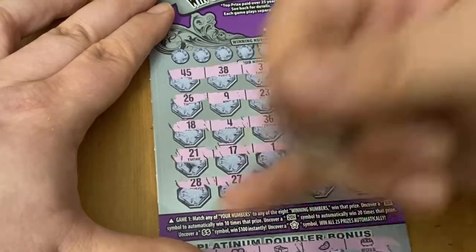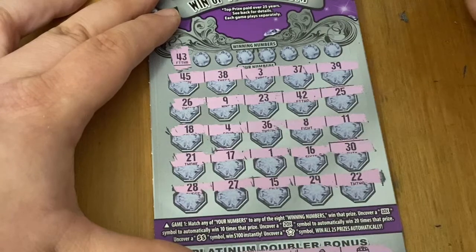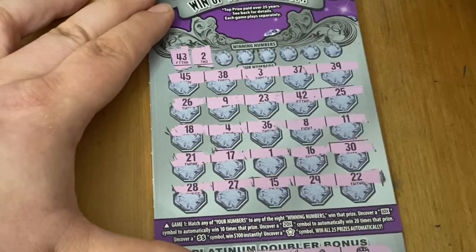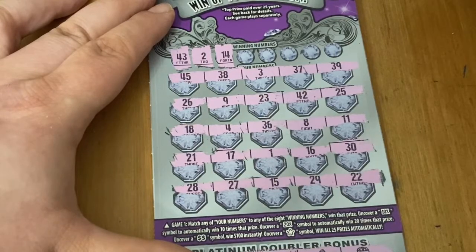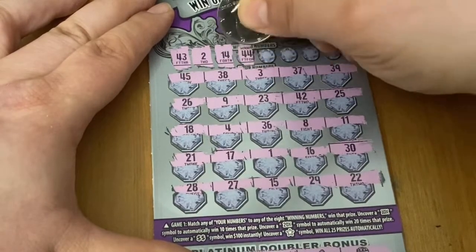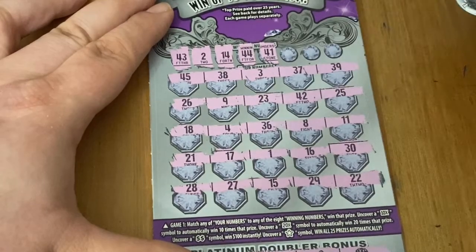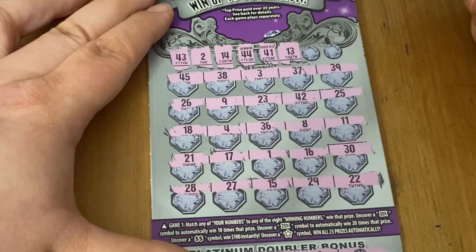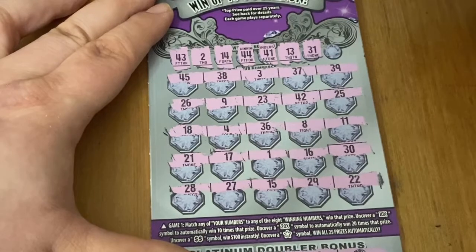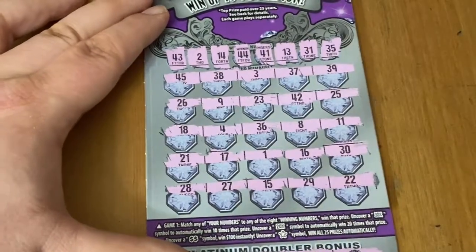All numbers up top. Let's check out if we can match any of them. First up's a 43 — no 43. A 2 — nope. How about 14? Don't see it. 44 — no 44. 41 — no 41. 13 — don't see it. 31 — no 31. Last number for the ticket is a 35. And we don't have a win on this one.